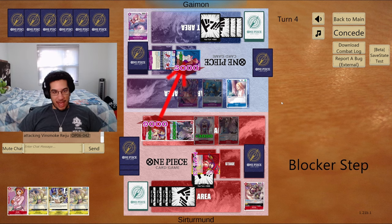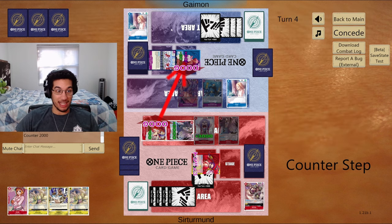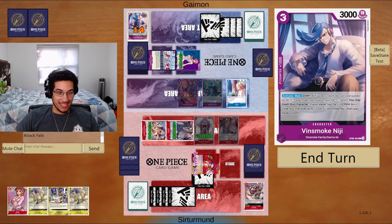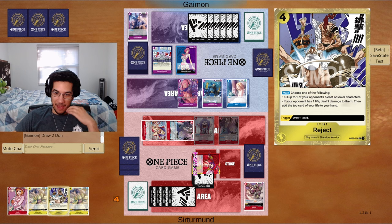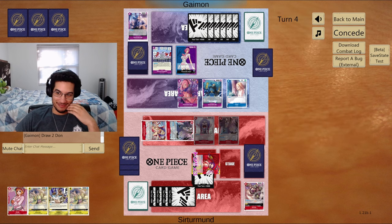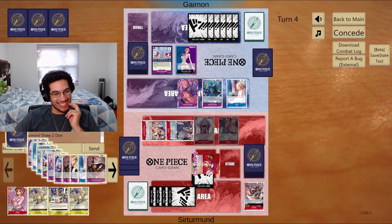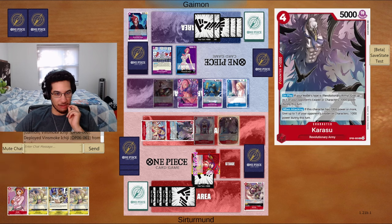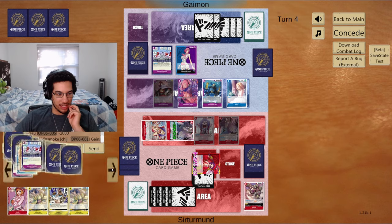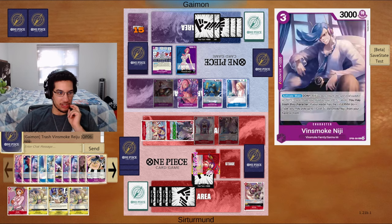This is what I was talking about — that is a bad matchup for Riju. We high rolled though. We absolutely high rolled — we got the Ivankov into the Karasu, and then we have another Karasu. They're actually going to give me their whole hand. You see this little card — when your opponent has 1 life, deal 1 damage to them, then add the top card of your life to your hand. This is going to stop them from doing anything. They don't have another Niji to bounce back the Karasu, so they can kill one Karasu but still leave the other one on the field. They need to find the small Riju to refill their hand — if they don't, they just lose because they won't have any counters for my Reject.